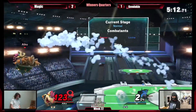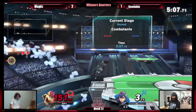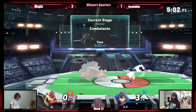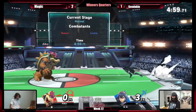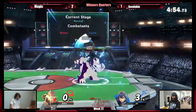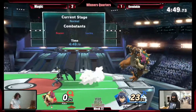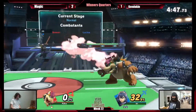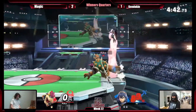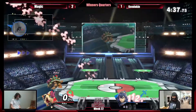Nice power shield — wow, that was a good power shield. I'm not power shielding that at all. Back air — we're good. Don't listen to Kyle. Down B into up B — what a combo. That's not going to kill, but it's going to put him in a really bad spot. Bowser keeps catching him on the fall — he just can't land.